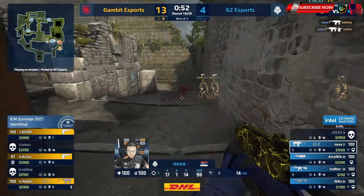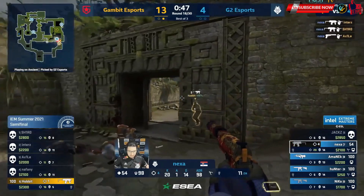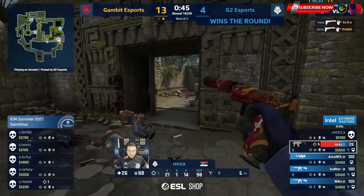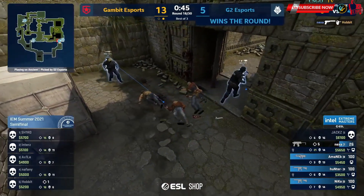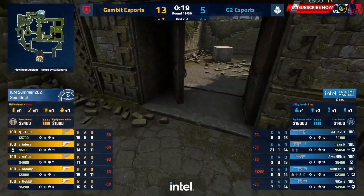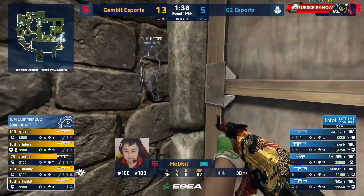Here comes the test for Nexa. Lovely finds — lovely from Nexa. Stops them in their tracks. He was the only one here and it's all he needs. He takes the ace — anti-eco or not, it's a morale booster. Five frags.